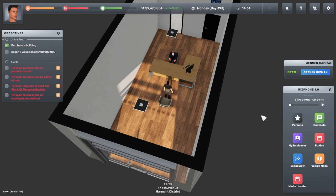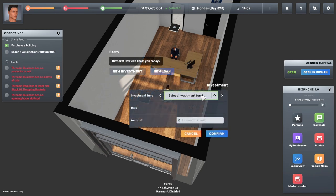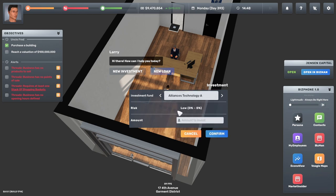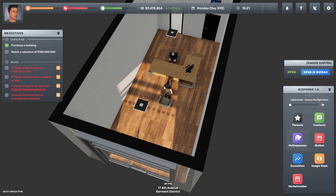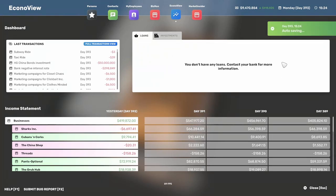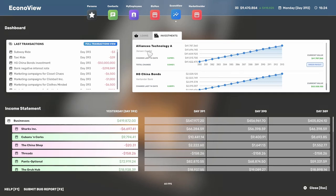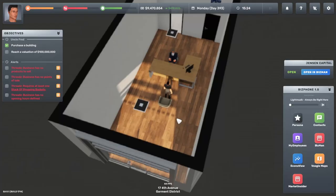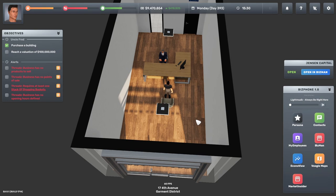In the bank you can also do investments. You select an investment — they have high, medium, and low risk options. I haven't been able to make money on high or medium risk, but the low-risk option generally makes you money, even if it's very little. It's better than keeping money in the bank. You can check your loans and investments anytime — I don't have any loans now, all paid off, but I do have a couple of investments with Jensen and Vantador bank.